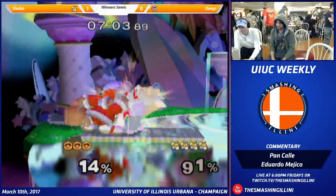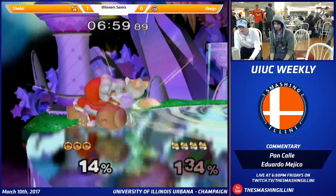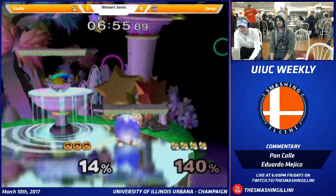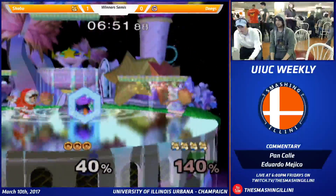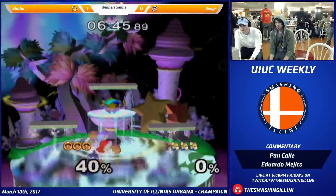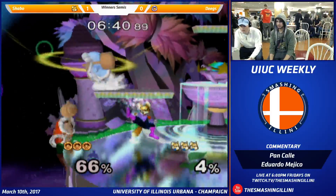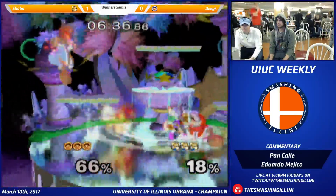He's using this platform really well until he misses the L-cancel and gets grabbed. Deegs dropped it again, and this time he was facing to the right, which is usually his good side, I think. Shabo's really good at using invincibility just to get a grab, and he usually gets a better punish than that.